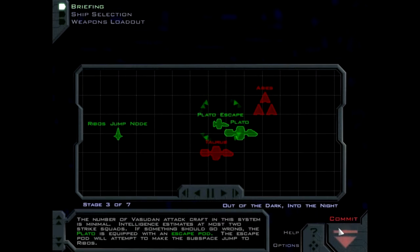The number of Vesudan attack craft in this system is minimal. Intelligence estimates at most two strike squads. If something should go wrong, the PLATO is equipped with an escape pod. The escape pod will attempt to make the subspace jump to Ribo.